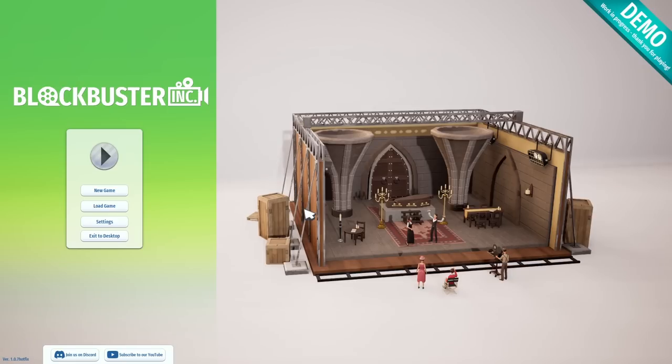Blockbuster Incorporated starts at the very beginning of film with studio lots and silent films that would have music performed behind them, going all the way up to modern times with modern special effects and cinematics in post-production. If you want to download this one, it is on Steam. I saw it at the Steam Next Fest and I've been wanting to try it — it's got all the things I love about business management where we actually get to build our own buildings and hire people.